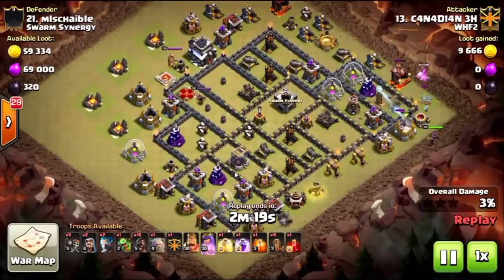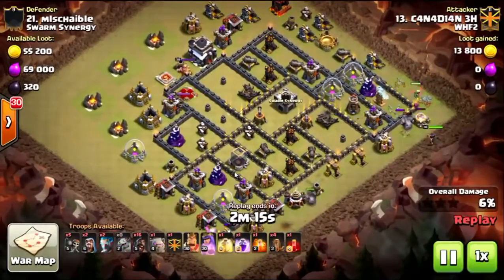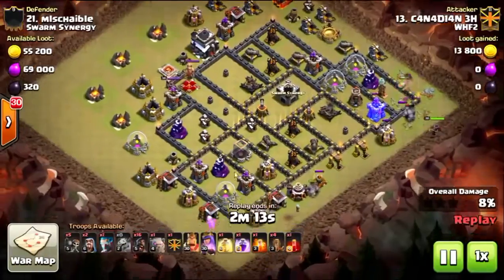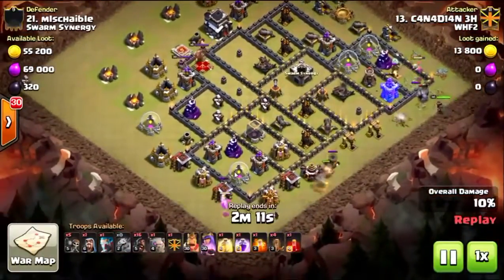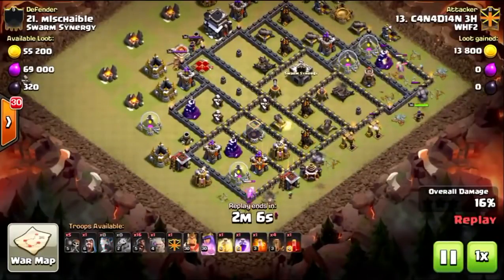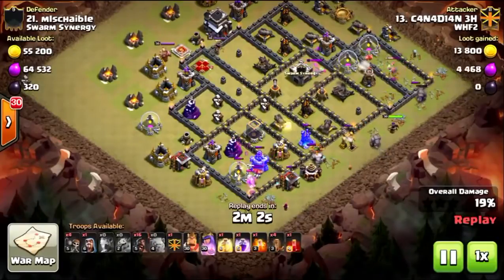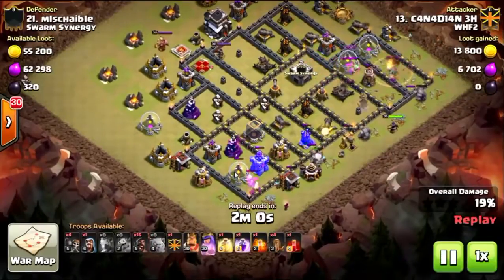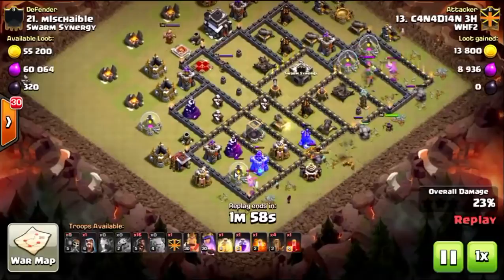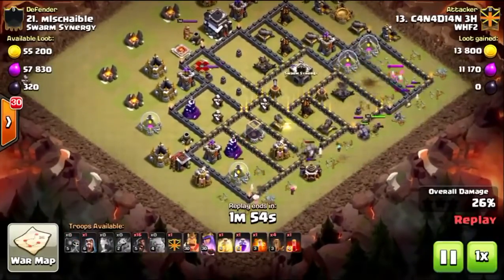We've got the ice wizard again. Ice wizards are really good troops when you're trying to funnel these golems and get the defenses. Look at that ice wizard right behind the golem — it's going to take out that mortar where normally you'd need another wizard or a hog, but you can be guaranteed they're going to target the defense instead of something else. The test wall breaker goes in there and they get into that main compartment.